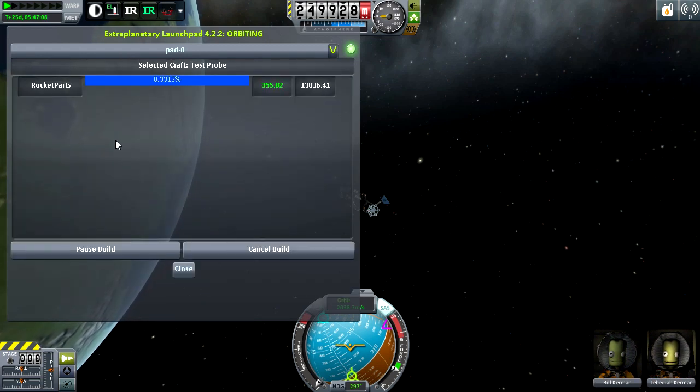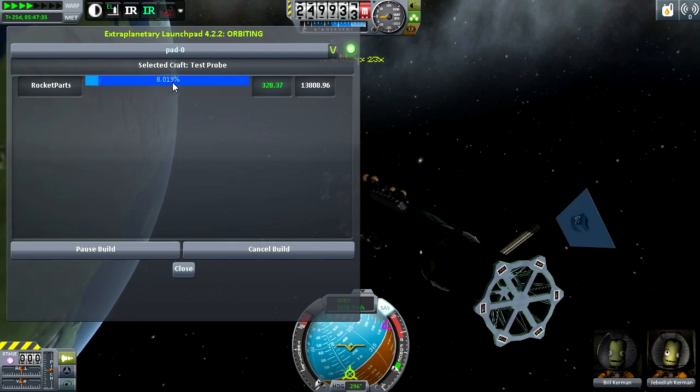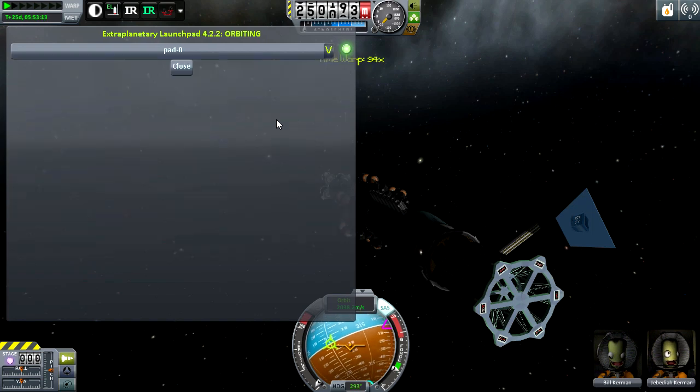Let's click build. The option you got when you first loaded up your world with Extraplanetary Launchpads was 'allow progressive builds.' This is a progressive build — you have to give it time in order to construct the craft. If you said do not allow progressive builds, then it would automatically have constructed it and been ready. Do note that this can be time accelerated, so let's just speed this up until we're done.